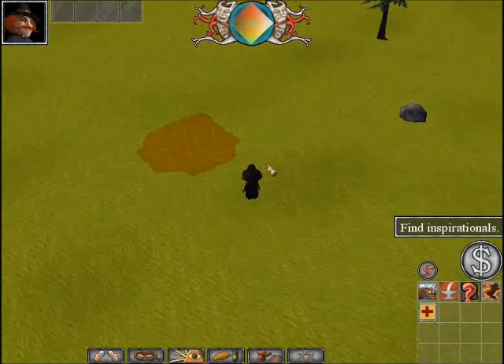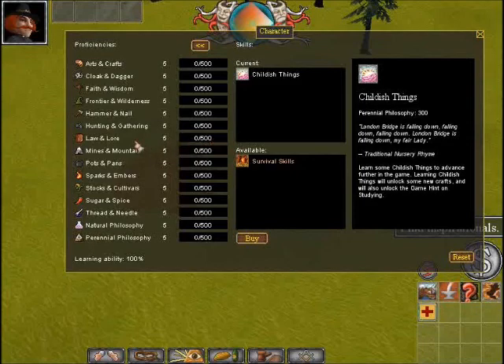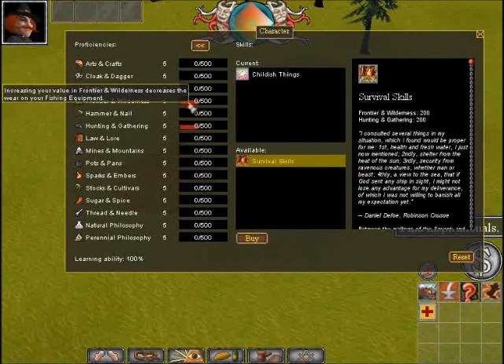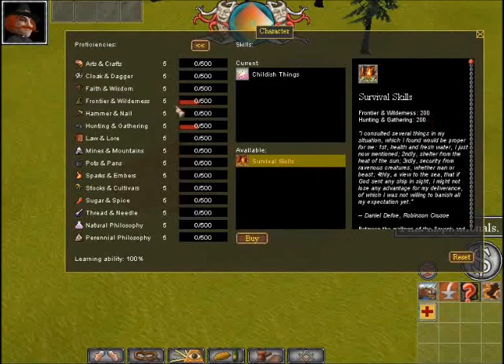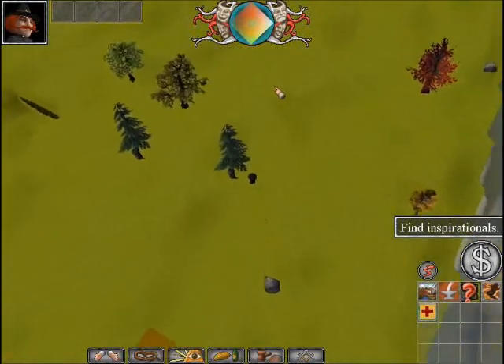It says 'find inspirationals.' Inspirationals are things that will boost your proficiencies to a certain level. You need proficiencies to level up the proficiency so you can have more of a certain skill limit. For example, if I wanted to level up Law & Lore, I would have to fill up this bar totally and then click it, and then it would go to level 6 so I could hold 600 Law & Lore. Survival Skills requires 200 Frontier & Wilderness and 200 Hunting & Gathering, so we need to find an inspirational to fill those up. The most common and useful inspirational at the beginning would probably be a smoothstone.